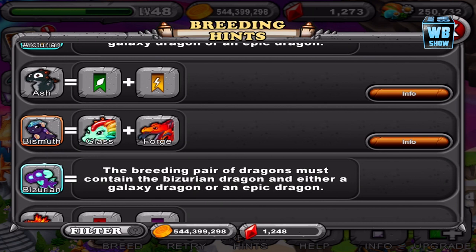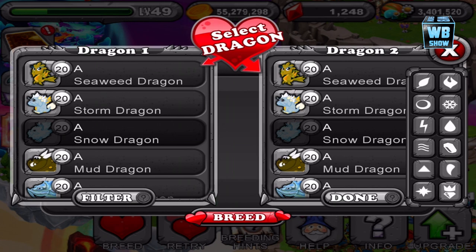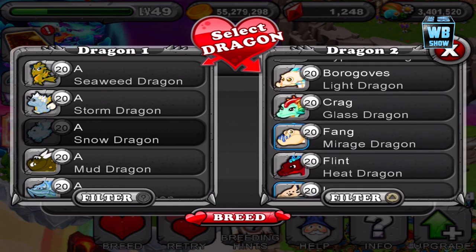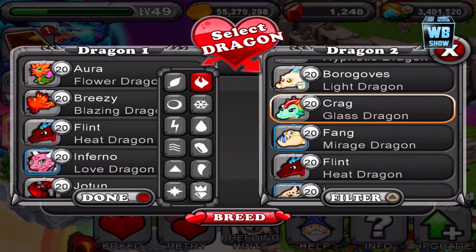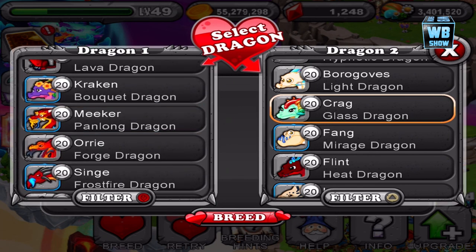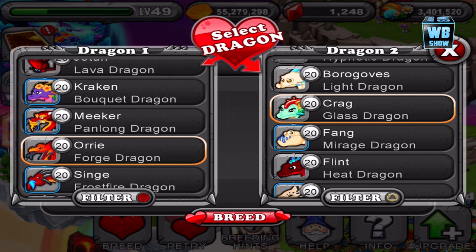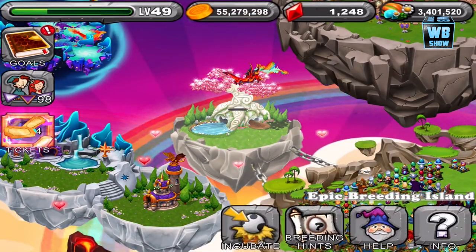Let's go in there and start breeding. We're back. Unfortunately, I had to go search for a Ford Dragon and the Gloss Dragon. The Gloss Dragon is an element of light and an element of earth. The Ford Dragon, of course, is fire. We got a level 20 Ford Dragon and a level 20 Gloss Dragon. We're going to start breeding — hope for the best. 34 hours and 30 minutes is what you're looking for, so it's about 35 gems to fast forward.